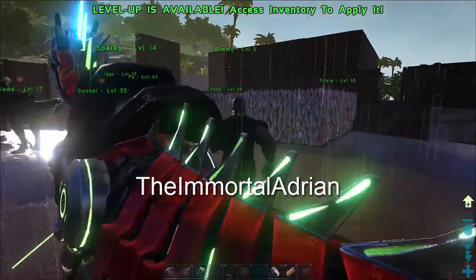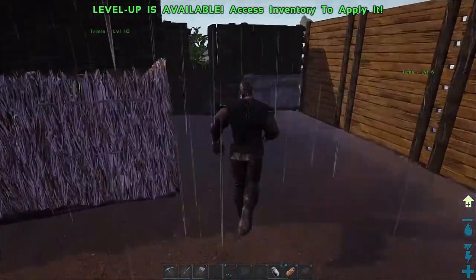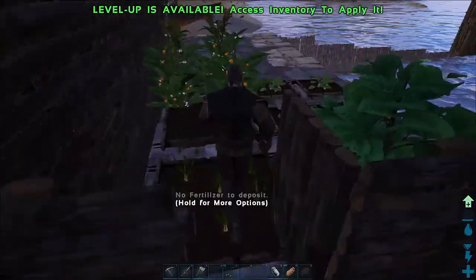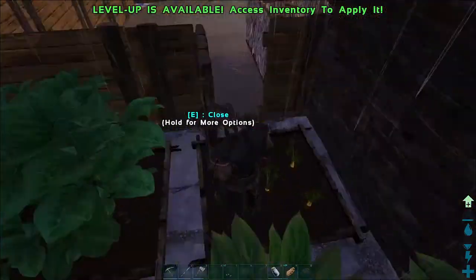Hi there survivors, it's the Immortal Adrian here. Welcome to Ark Survival Evolved, this is episode 31 and in this episode we're going to be talking about building a greenhouse around our crops so we can get a better result from the crops.